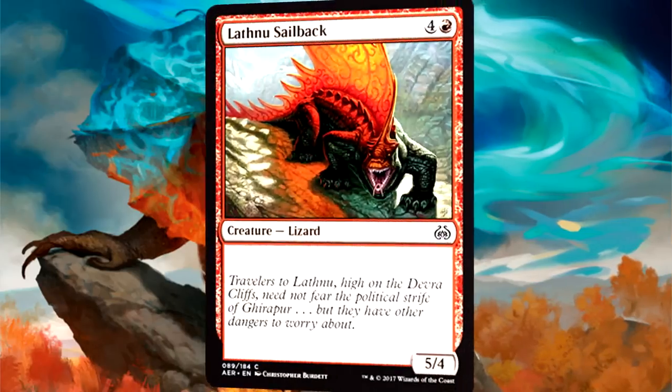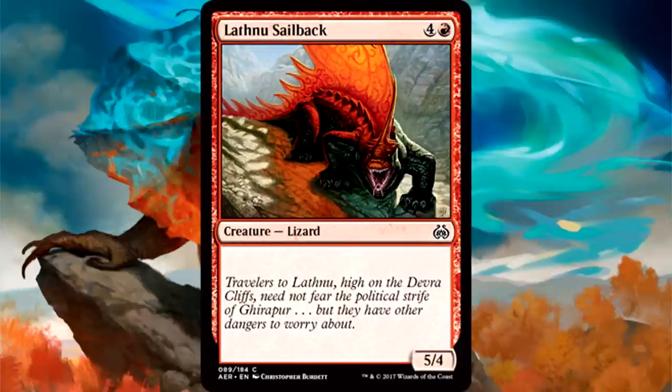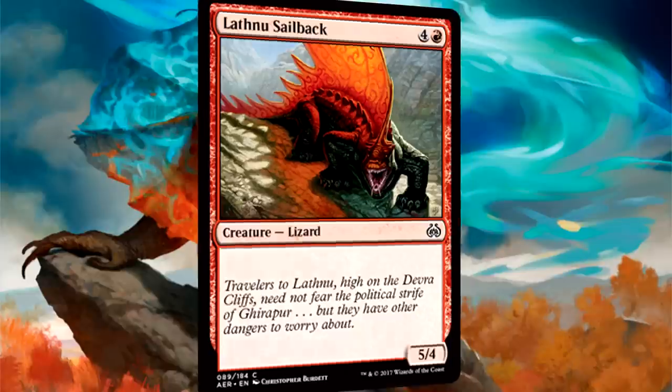Lathnew Saddleback is 5 mana for a 5/4. You might play this in a few decks where you need a generic top-end card. 5 mana for a 5/4 is okay — certainly better than many vanilla creatures we've seen in the past, but it's alright, I guess.